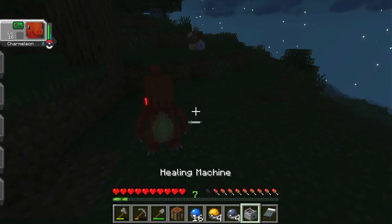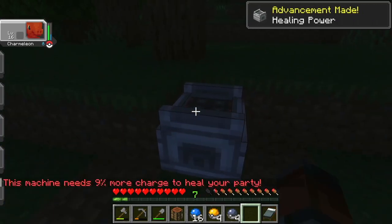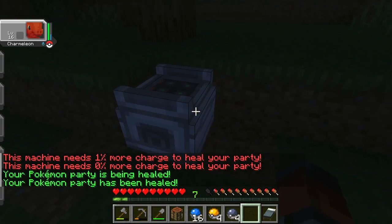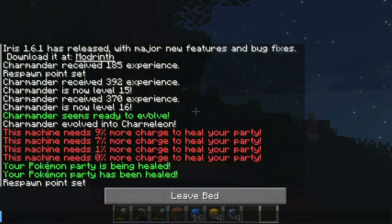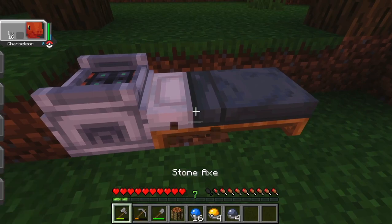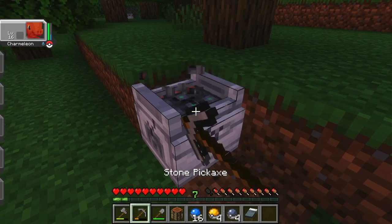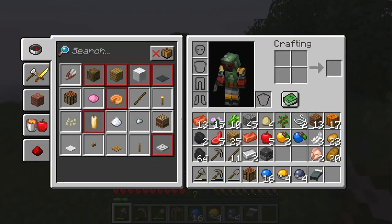Let's put that down. It needs 9% more charge — 7% more charge. Okay, nice. We'll go to sleep and then we'll start catching some more team members for Charmeleon. Okay, I'm worried that's gonna destroy it. Please don't — no, that's taking way too long, that's definitely gonna destroy it. Oh, there's a Zubat! Okay, we're gonna go try to catch a Zubat.